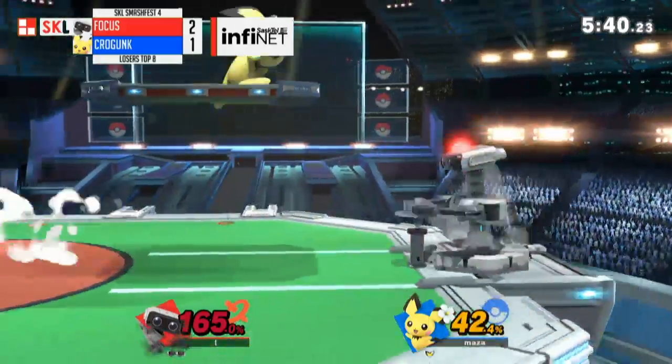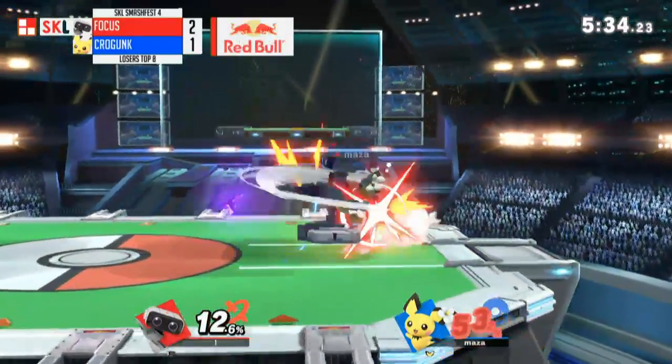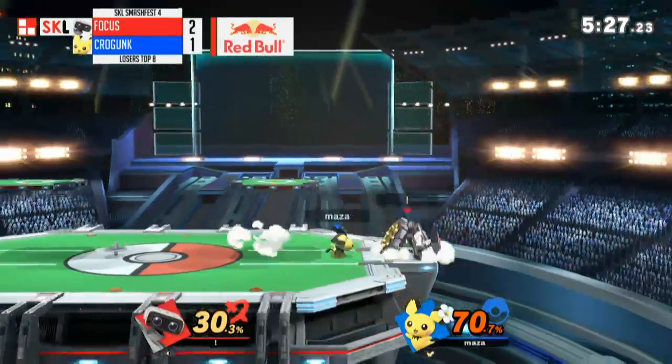Great tech by Focus. F-tilt, F-tilt — very fast move. Falls out — big combo potential coming in for Crogunk. Focus needs to build the wall.